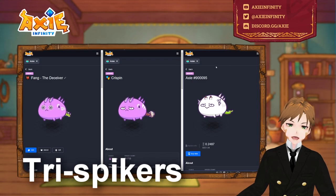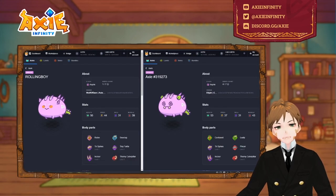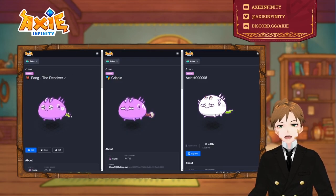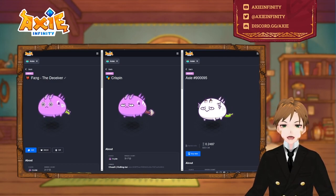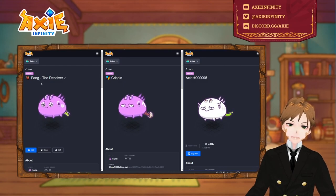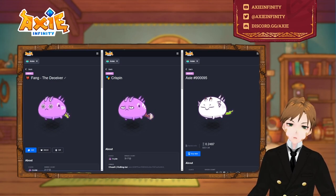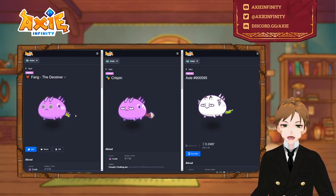So let's go ahead and begin. The first one we have here is the trispiker — we have several up here, like three here and two here, but we'll go over all of them. Let's begin with the first one: this is Fang, my own axie. We'll probably feature a lot of my axes here because I'm breeding lots of reptiles.